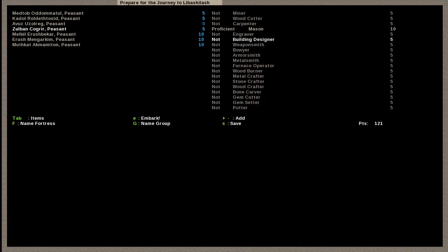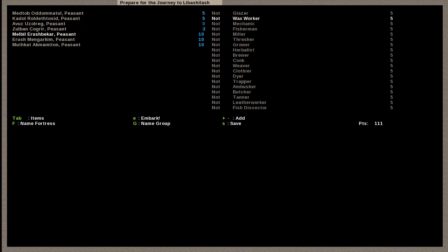An engraver and a building designer are necessary for other things, and because a mason might not always be working, putting a few points into these just so you have someone if the need arises is a good start. For the next dwarf — like I said, we need food. We need someone who can help grow it — a grower, a farmer. Putting a lot of points into this early on is not a bad thing at all.